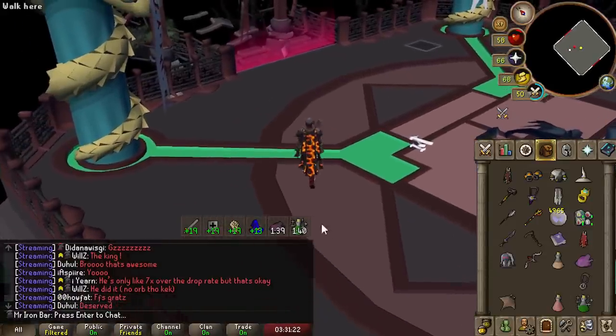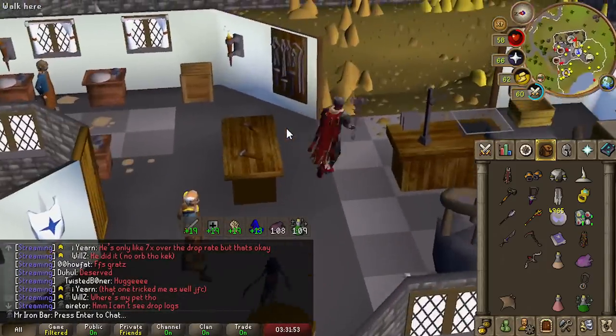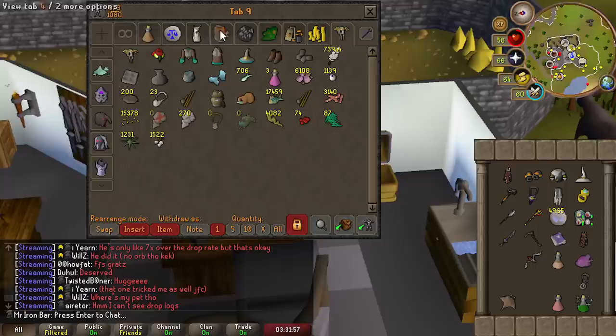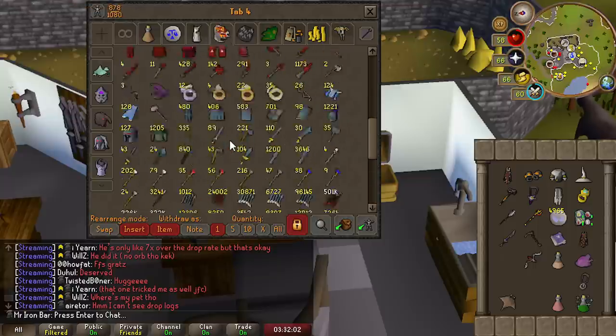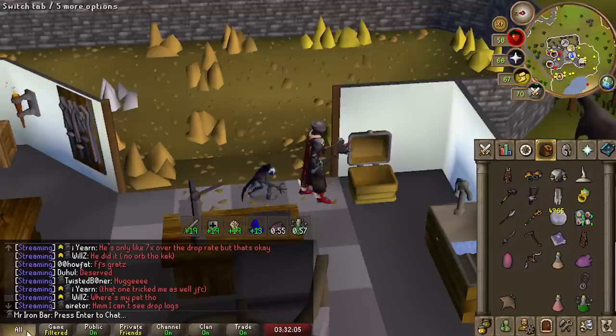I don't even have to insure, right? Only one egg drop though — I think they're only like a one in 200 or 300, so it's crazy that I have only gotten one. We're getting this transmog out real quick. Let me find this egg. Ah, there it is — the one and only egg.